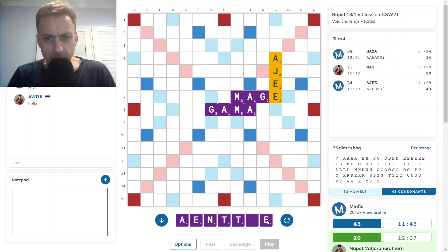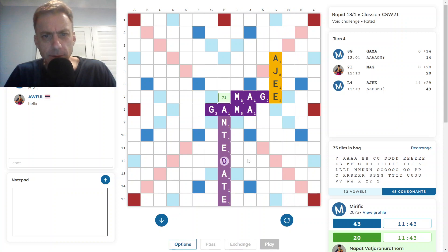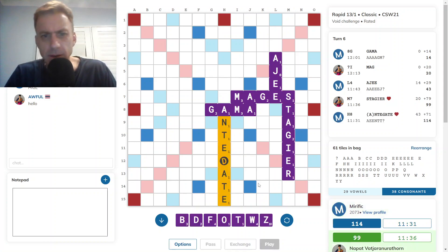This looks a little bit better. I have the ATE ending. Dentate is good with a blank as a D. What about the A here? Antedate? 71. No full timer available. Not onto the J, that's for sure. Antedate I think is fine.